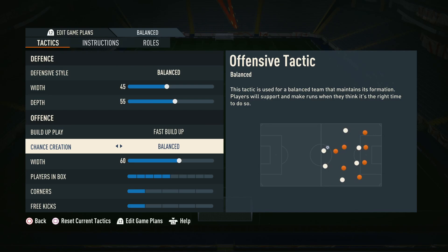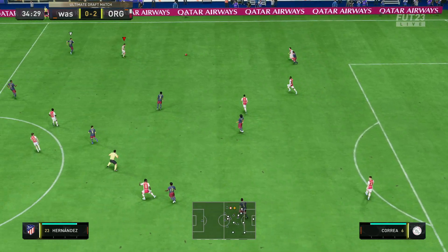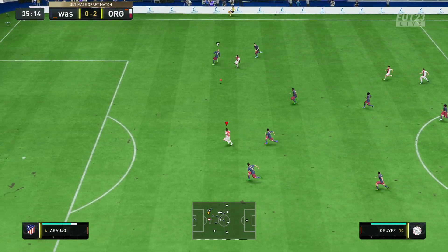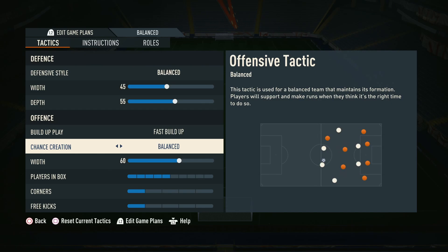In terms of chance creation, we've actually left it on balanced. One thing we mentioned in a previous video — you don't want to pair fast build-up with direct passing because it will make it crazy attacking. You'll be creating so many chances but there's going to be too many players going out of position. You'll be scoring loads of goals but you'll be so open at the back. We want to have that balance between attacking and defending, so if you play fast build-up the best thing to do is pair it with balanced chance creation.